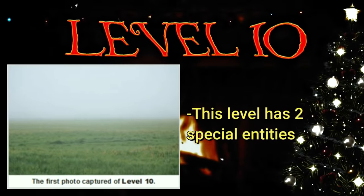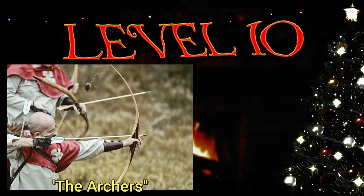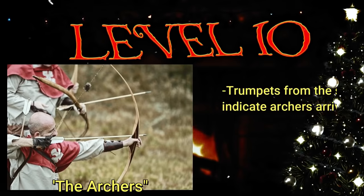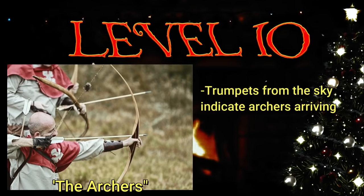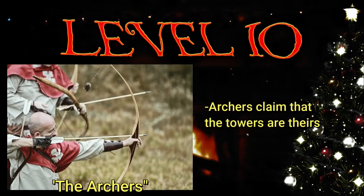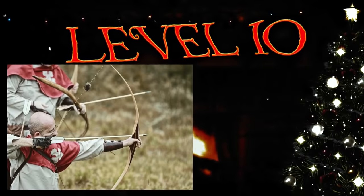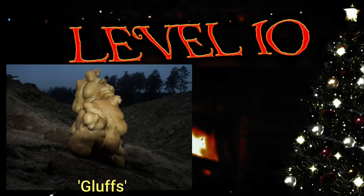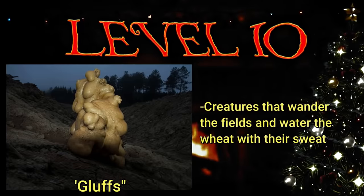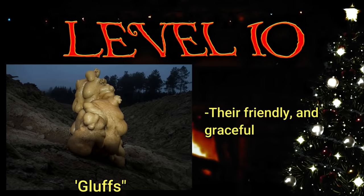Level 10 is also home to two special entities. The first is called the archers, who live in towers randomly placed on this level that look like medieval archer towers. They're lit up by torches and have furniture from the 1600s inside. Sometimes on the level you'll just hear random insanely loud trumpet sounds from the sky, and after about two minutes the archers come out to scout around the level — they claim the towers are their own territory and defend them. Once the trumpet blasts again, the archers disappear. It's advised to stay clear of them because you don't want to get shot in the face with an arrow. The second special entity is called the gluff — big fat creatures that wander around the wheat fields. Gluffs help grow the crops because when they sweat, their bodies sweat out almond water. These creatures are really friendly and considered graceful — pretty well known as good friends to have.